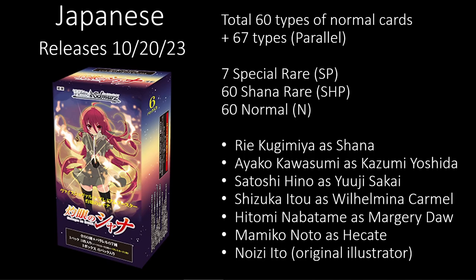Welcome back everybody to the wonderful world of Weiß Schwarz. Today I get the pleasure of showing you all the different cards from the premium booster box of Shana. This comes out on October 20th. This is a smaller premium booster box. There are 60 types of normal cards and 67 types of parallel.